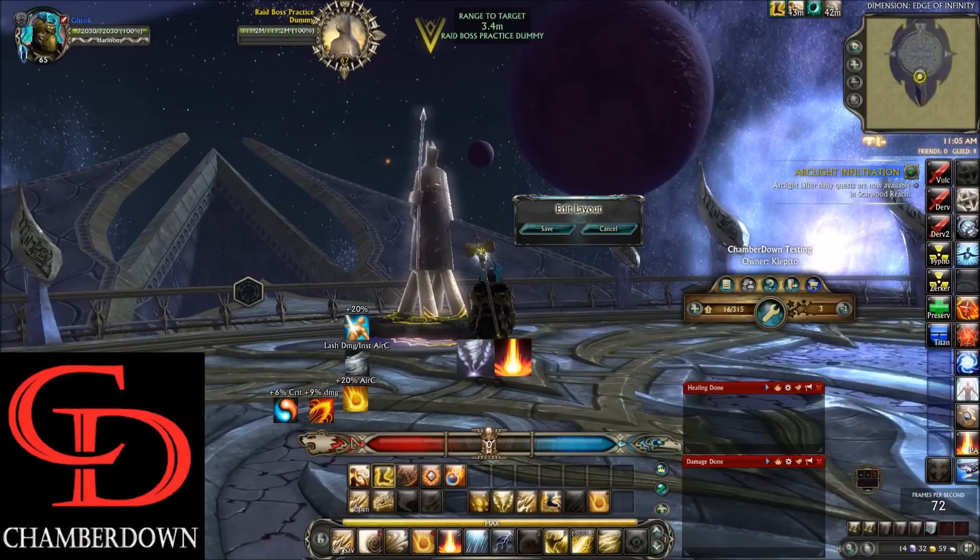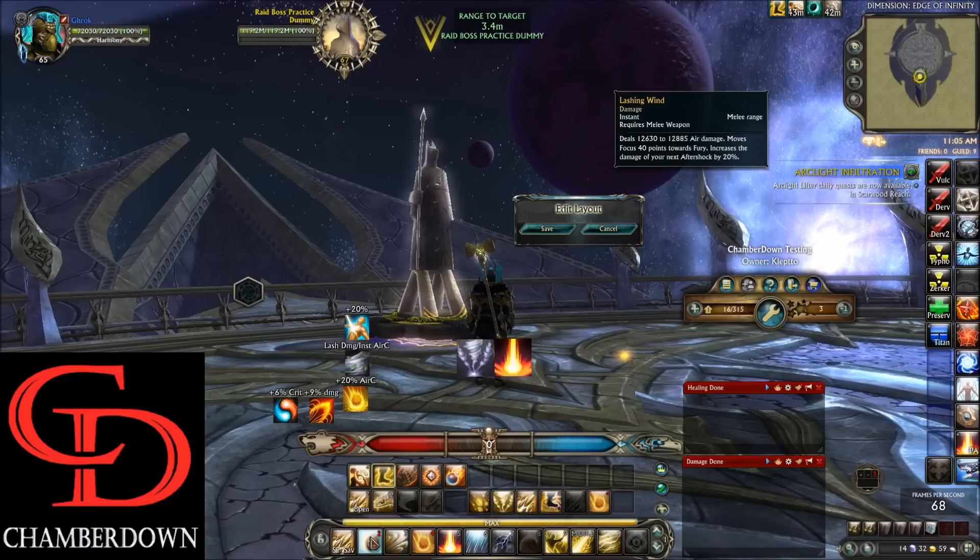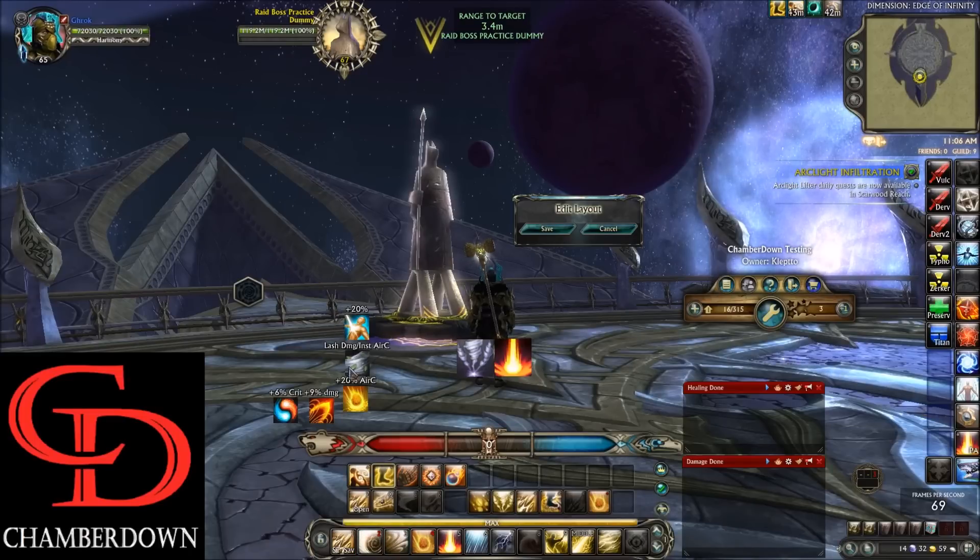Typically your Lashing Wind is melee range and does about 12,000 damage, while Air Cutter does a lot of damage but has a cast time. The Quick Breeze proc makes Lashing Wind instant and makes it do about as much damage as Air Cutter. You get those procs from using your Earth abilities. We also track Seismic Smash, which shows the remaining buff duration and how many stacks you have left.